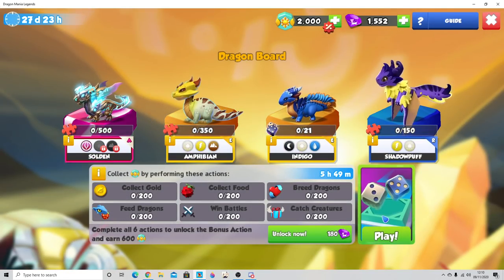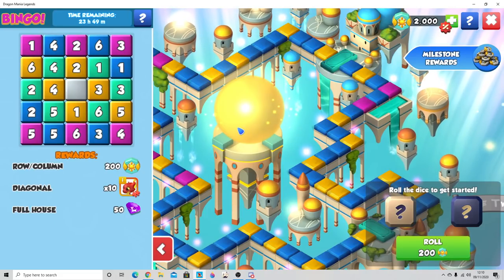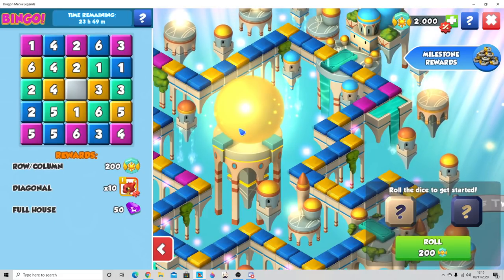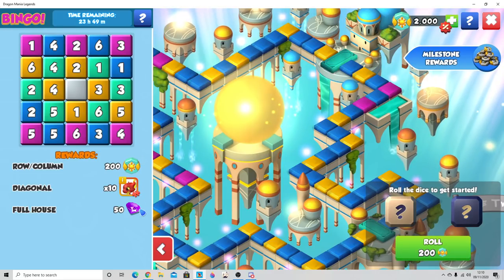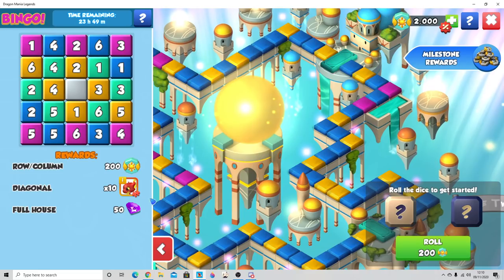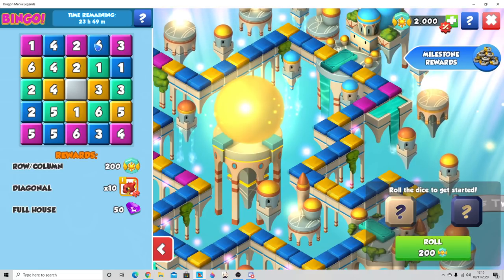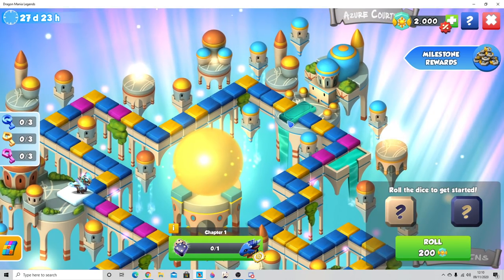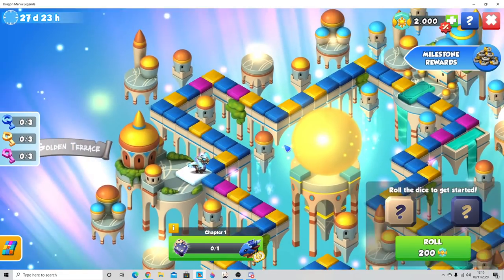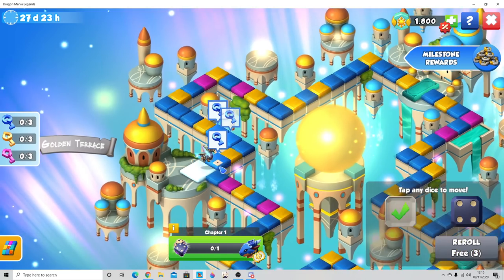Don't forget that during all this ancient event stuff we've also got the bingo. It's really important that you do the bingo every day because you get bonus light stones, you get pieces of dragons, and you get gems. The best way to finish the bingo is to focus on the green tiles as you're moving around the map. So let's do our first ever rolls as part of this event.